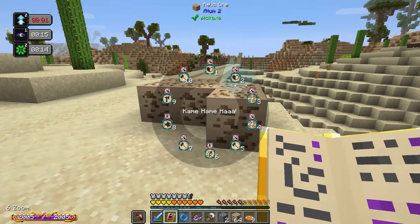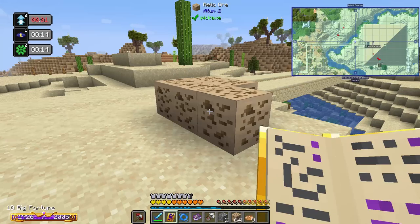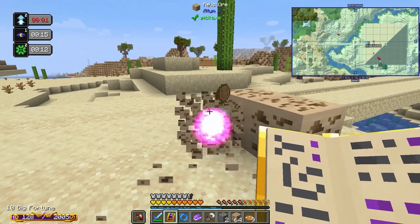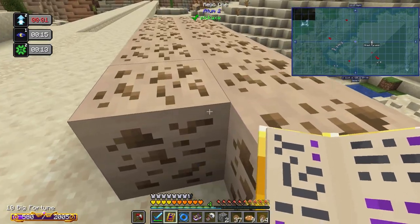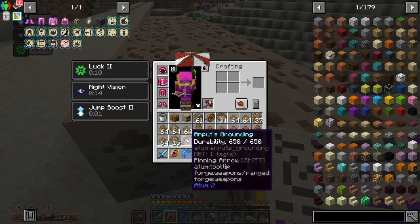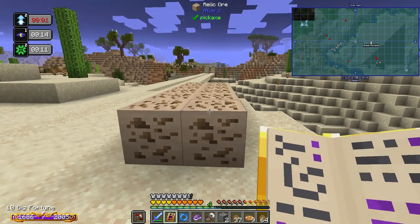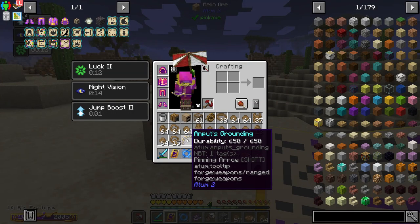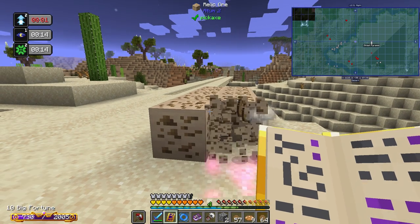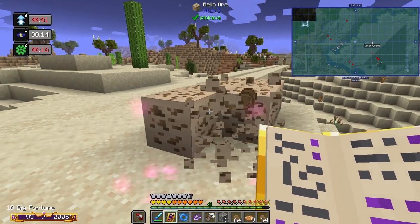Let's see if we can get this to proc a fortune relic. Fortune does not increase the relics you get when it procs, but you can still get relics — we got coins as the fortune item, and then we got the Impetus Grounding, which I think I already have.